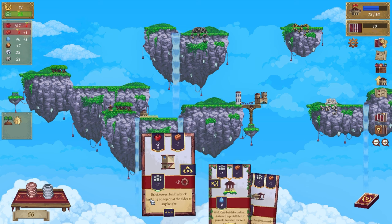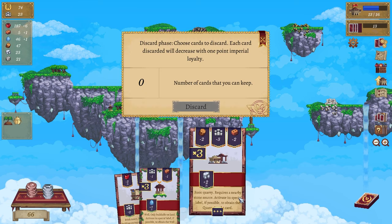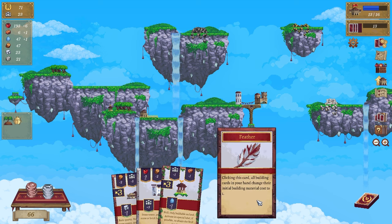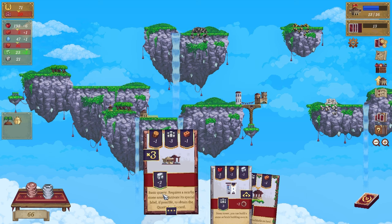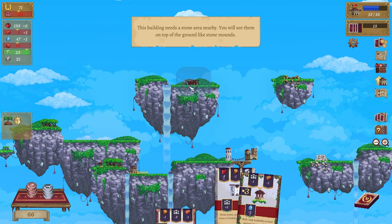Do we need more residents? Let's say no and carry on. Click this card - all buildings in your hand change their initial building material costs to one. Basic quarry - sure, so the basic quarry is only going to cost me one. Can't see anything. Well, that's not a quarry - that's not a quarry either. Are you a quarry? You're a quarry, I see!